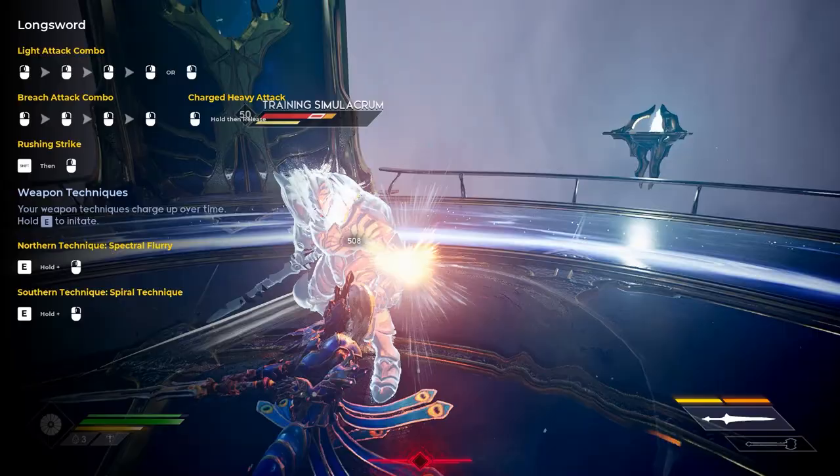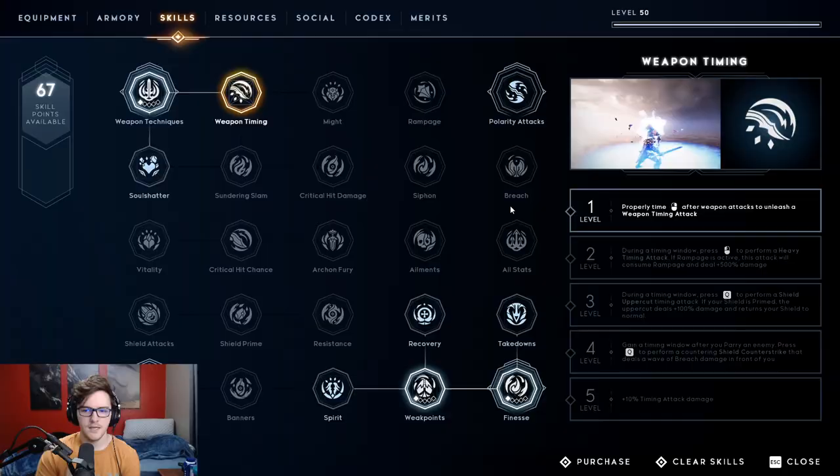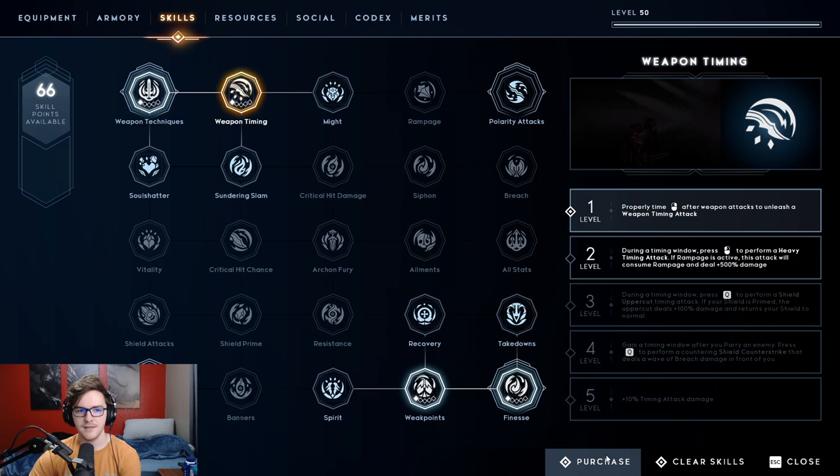Then go back to the top left — Weapon Timing. After a light attack you can time it correctly and light attack again, giving you a different combo than you'd normally get. The second point we put in here is what makes it really good.